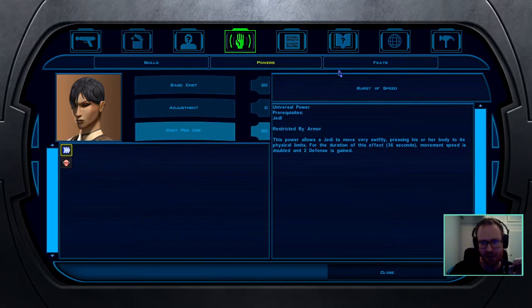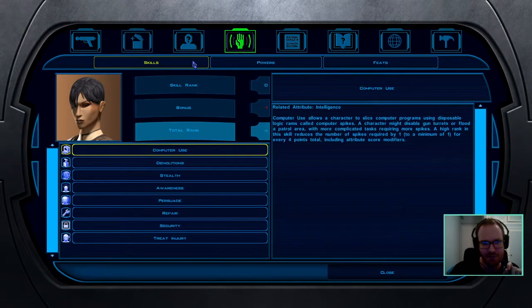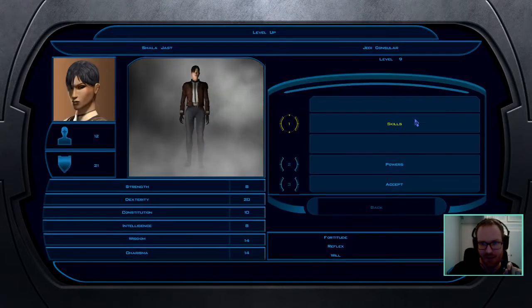For initial force powers — you get two for your first level of any Jedi class — I took Burst of Speed and Fear, which is a CC that targets Will saves. Will saves are on average the lowest saves for enemies, though some enemies may be immune to mind-affecting powers. We'll talk about how to deal with those in a bit.